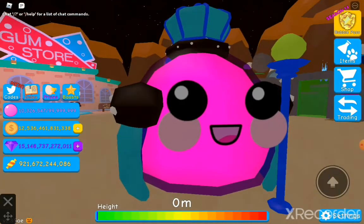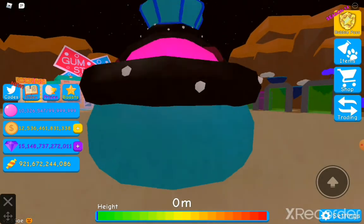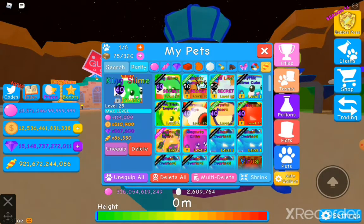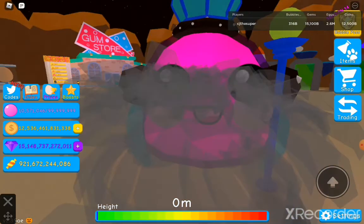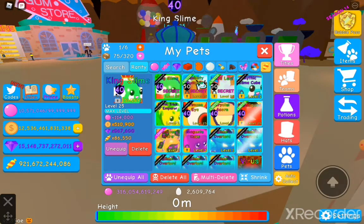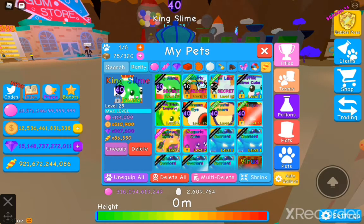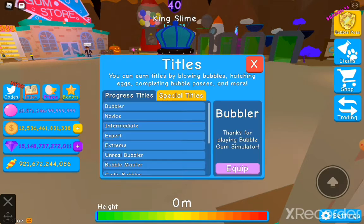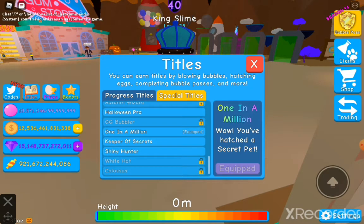Let's see — oh! This is what a shiny king slime looks like, guys. So he's obviously pink. How much did he blow? Oh my gosh, that's a lot of bubbles! This is a shiny king slime, guys. So guys, you know how I hatched the lucid leaf? I didn't make the video on that, but let's just tell you guys now — I have three secret pets now since I combined all of it. And I'm obviously gonna lock it, so let's show you guys the titles. I think they're supposed to be Keeper of Secrets.